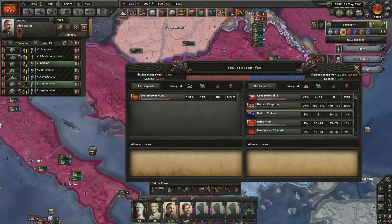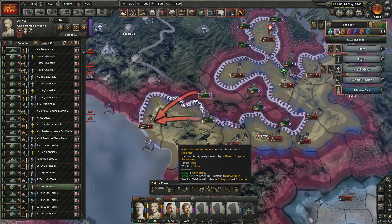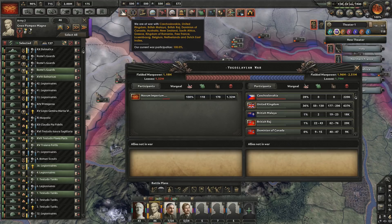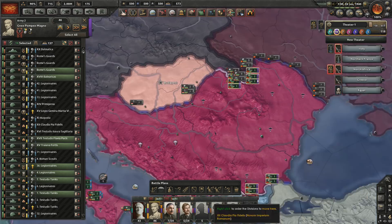North Africa is a complete mess, but I'm not really too bothered about that — they can have Carthage if they want. The UK is currently on 300,000 casualties. After wiping out all of their troops, up to 637,000 casualties — very nice indeed.